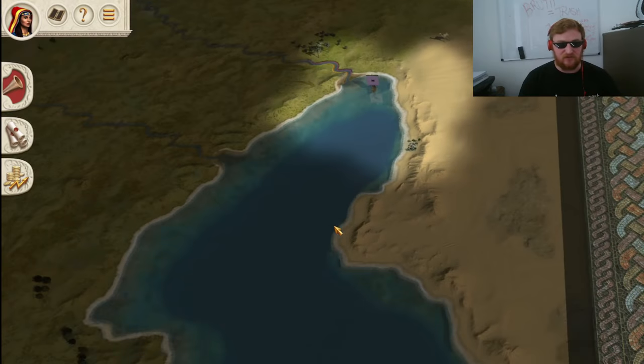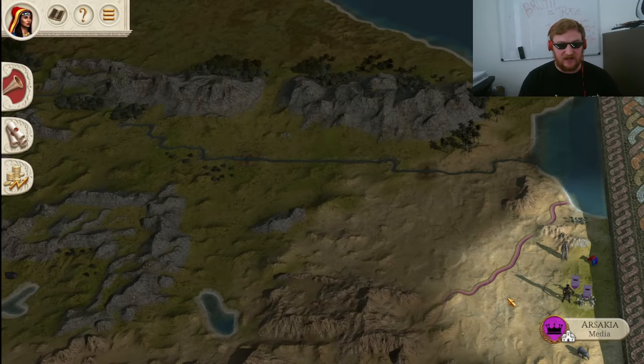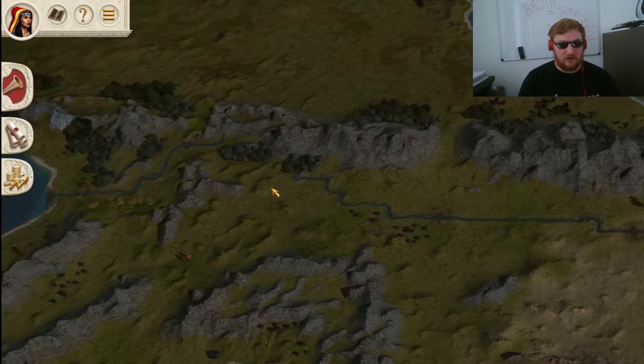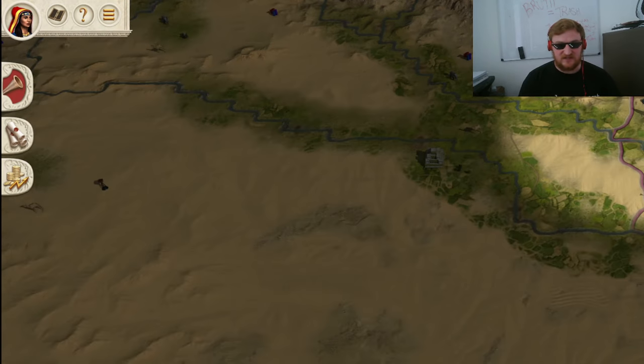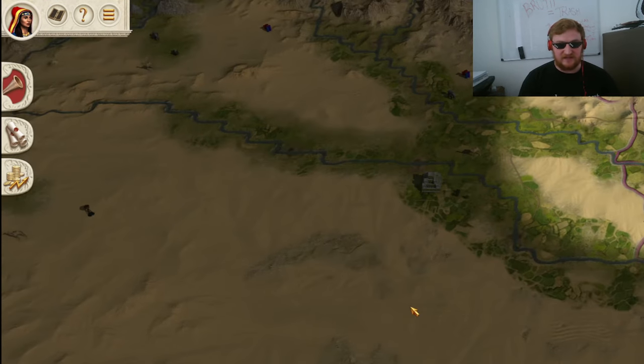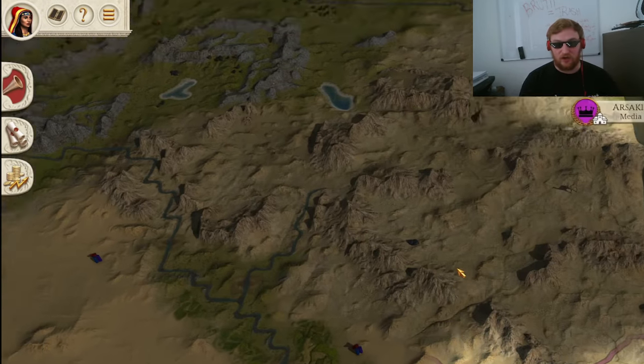You're going to have to go on a three-front war to start with. Up at Campers Sarkai, your neighbours are the Scythians. Down here you have a rebel territory, then it's the Armenians. And further down you are neighbouring the Seleucids, and Egypt will probably come and take this land relatively quickly. So you can find yourself in a three-front war very early on.